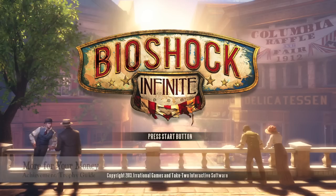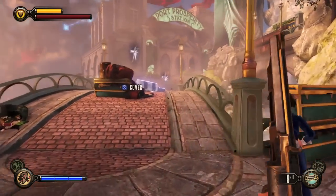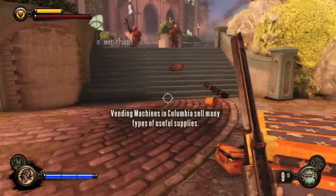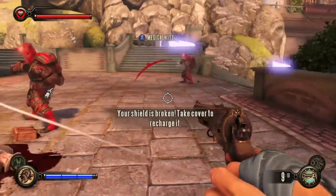Hey everybody, it's Jon here from vidgamiac.com. Here we are today back in Bioshock Infinite grabbing the More for Your Money achievement, which is to lure 3 or more enemies into one of your vigor traps 5 times. The best vigor to use for this is the Murder of Crows, because it has the best range and is probably the most reliable.